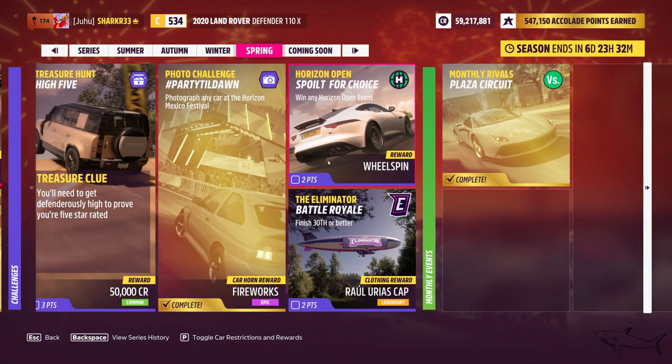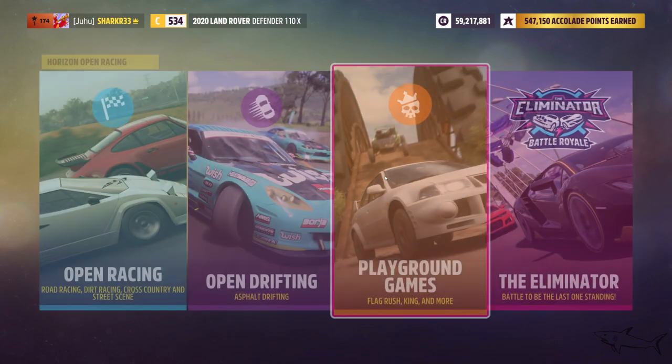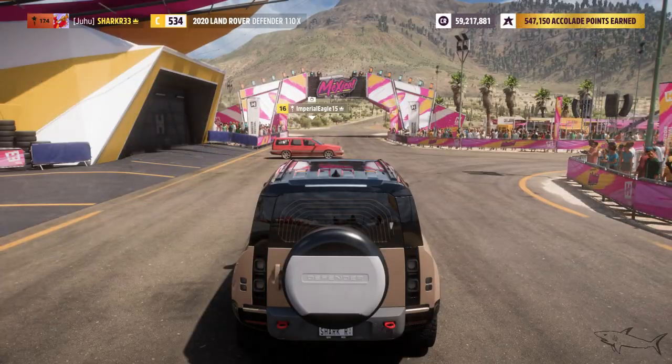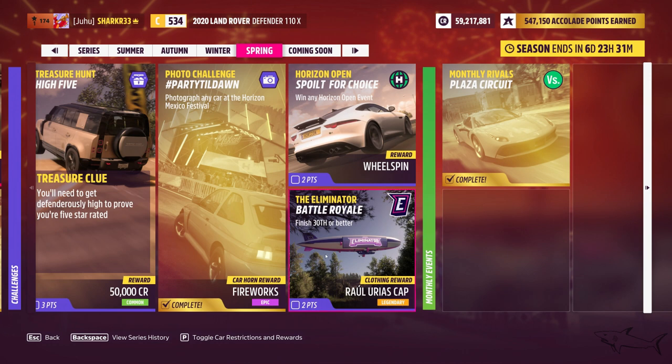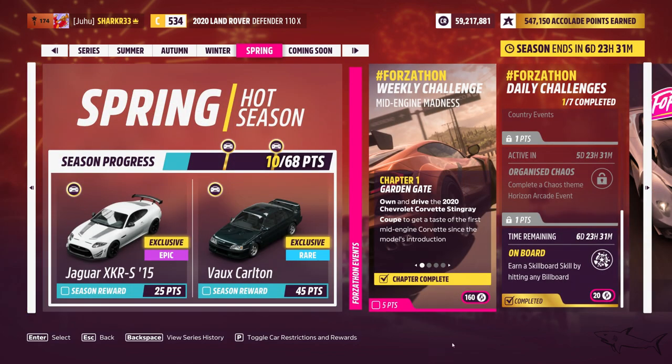You also need to win any Horizon Open event — just go to Horizon Open and choose any event, win it, and you're done. The last challenge is the Eliminator — finish in 30th place or better. There are roughly 50 cars and you just need top 30. Stay off the radar, hide, and don't start races until you're in the first 30. Then do whatever you like and you'll get the clothing reward.